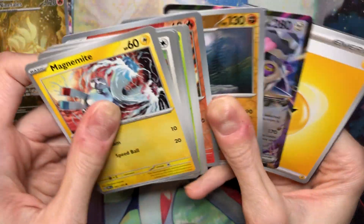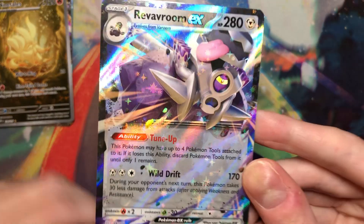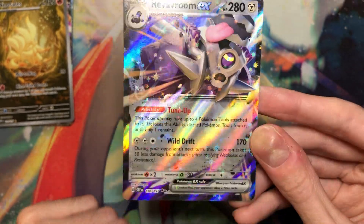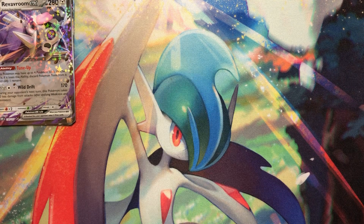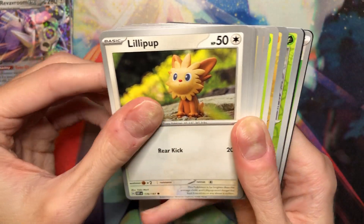EX on this one — Reverb Room! I do need that. Nice. So the Reverb Room SIR is my chase card in this set because it looks sick. I don't even really like Reverb Room that much, but I love that he's Poison Steel and we finally have a Poison Steel Pokemon. The Art Rare — or the Special Art Rare — really makes me like him a lot more.